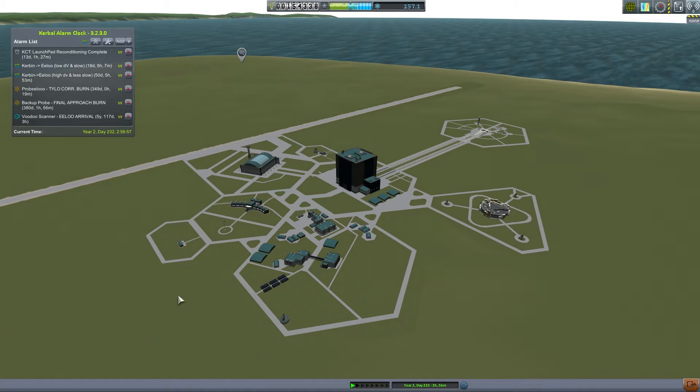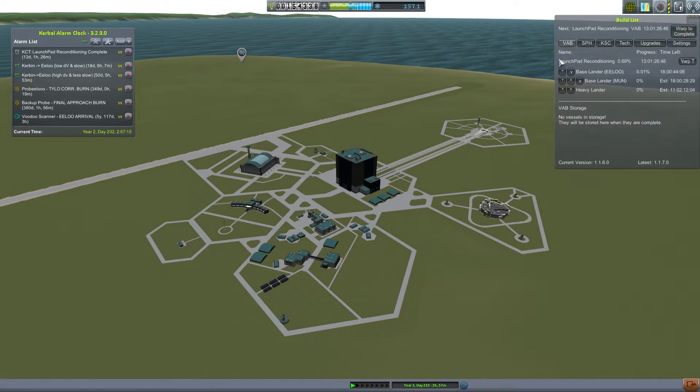Hey, let's go! Lorenzo here, episode 27 of Tylo and Elu. This one will follow a little bit faster than the previous one. Today we have a build queue — I designed rockets and queued them to build. We have the base lander for Elu, the base lander for the moon, and the heavy lander also destined for Elu.